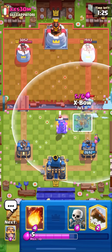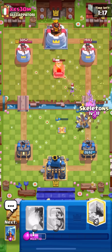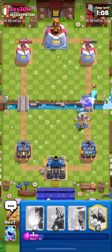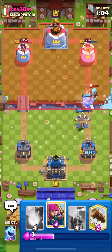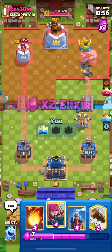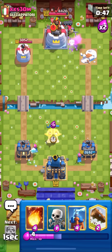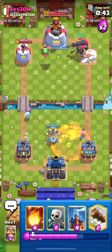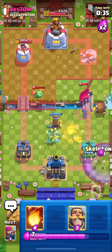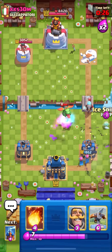Graveyard is a good matchup. Skeleton King can be annoying when they use the ability since you have to save your log for the graveyard skeletons, and if they're smart they can bait your log. He cycles Ice Wizard in the back — that's a free fireball. You never really want to do that as the graveyard player. He popped the Skeleton King ability for no reason so I can just Expo and he's not going to have anything for it. Knight in front because he's going to Ice Wizard — perfect, we predicted the Ice Wizard and he has zero elixir. Tower is going down for sure.